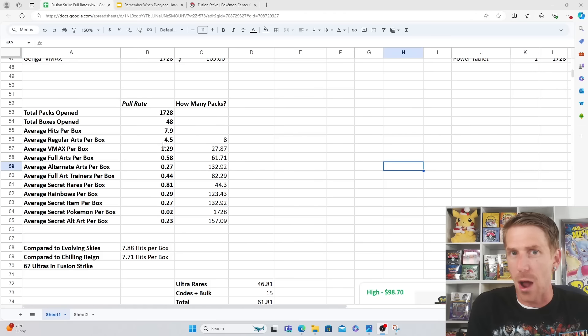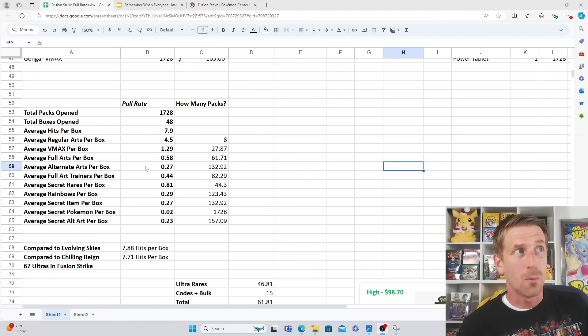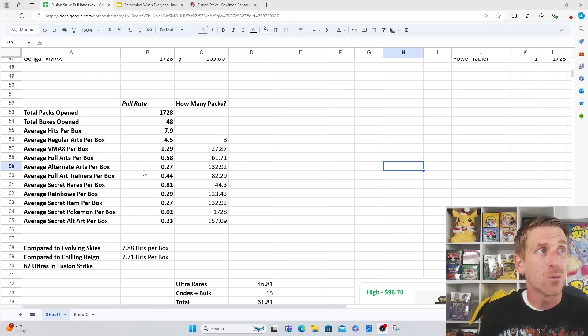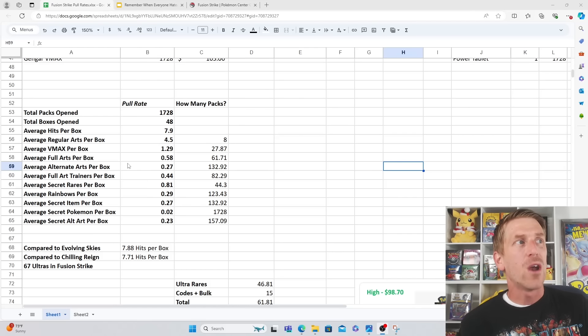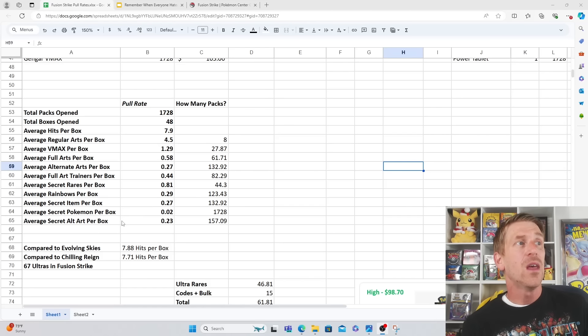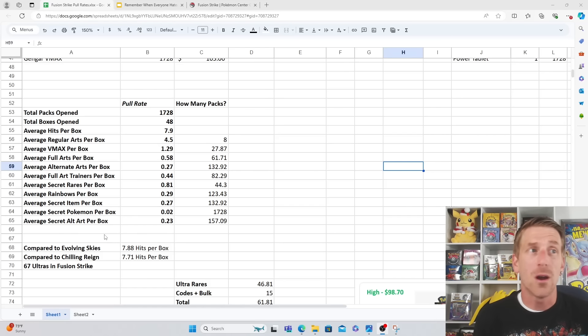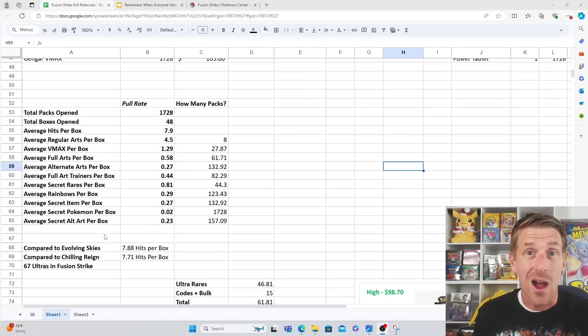Looking at the specific breakdown: you get 4.5 regular arts per booster box, 1.29 V Maxes per box, half a full art per box (so two boxes gives you one full art), and you need four booster boxes to pull one alternate art. A full art trainer is basically one per two boxes. Rainbow rares are 0.29, secret items 0.27, secret Pokemon 0.2, and secret alternate arts 0.23 per box - so basically one secret rare per box, about eight hits total.